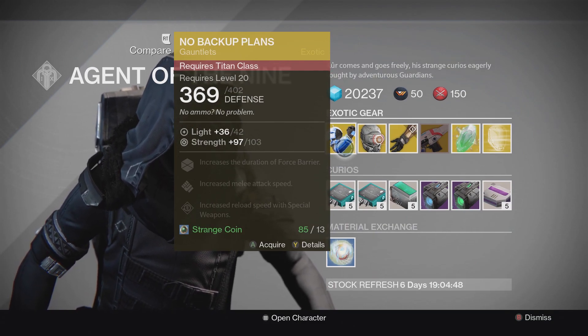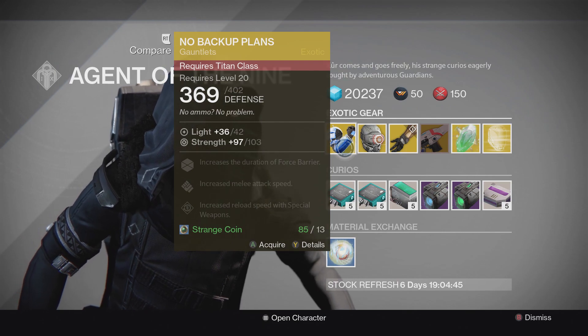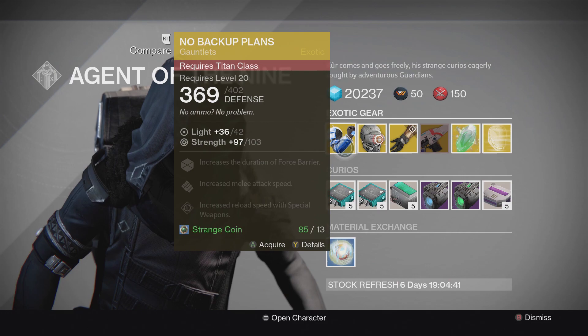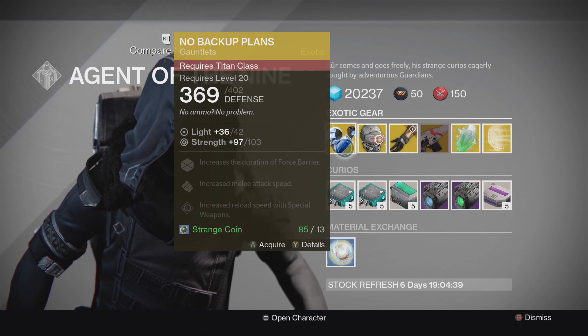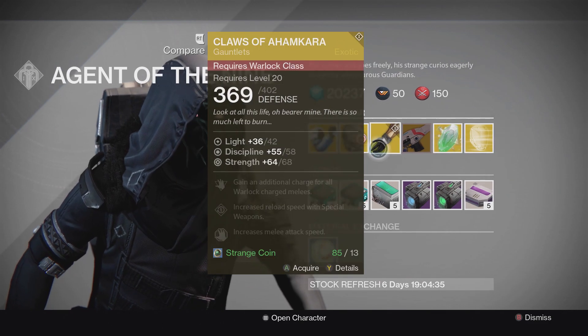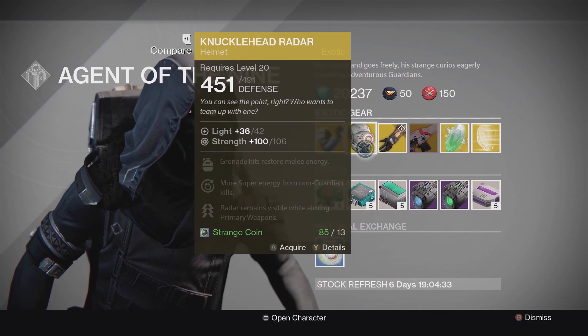Xur is selling the No Backup Plans for the Titan with a 103 Strength roll on it. Perks include: increases the duration of Force Barrier, increased melee attack speeds, and increased reload speed with special weapons.